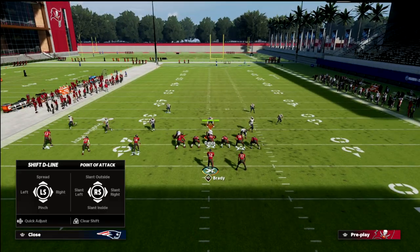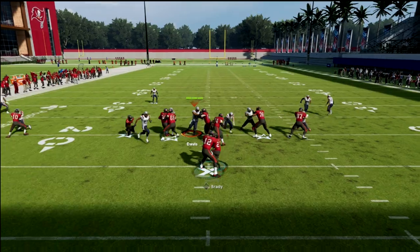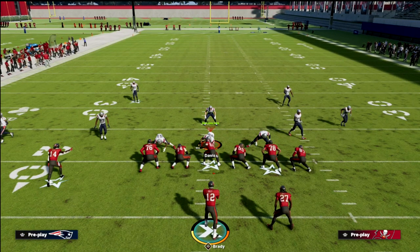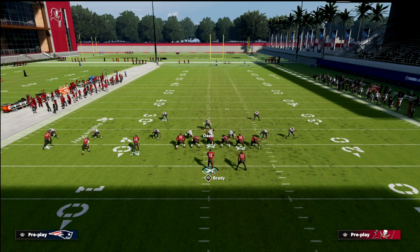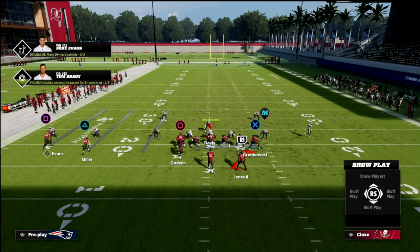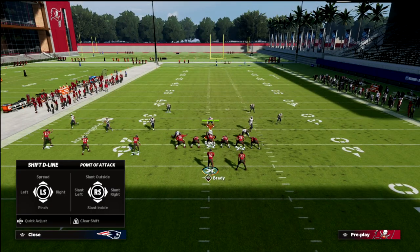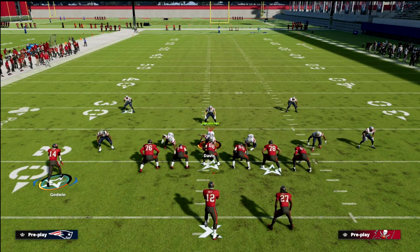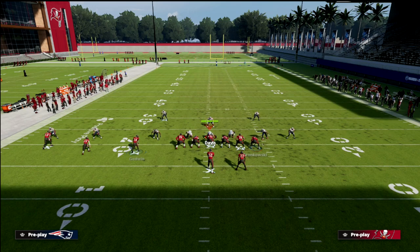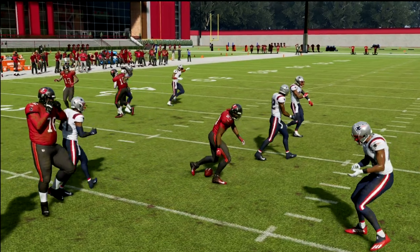Once you've got them in no-man's land, let's look at what counter looks like from a standard alignment — you still get the same kind of action as base. If they're not man-aligned and just in a basic look, you can motion the slot receiver (Godwin) to the right, snap it right there, and now you've got someone to guard the safety. If you get outside, there's nobody to tackle you — you're looking at 10 to 15 yards easy. The slot corner stays outside, Godwin picks up the safety, and you get a huge lane.